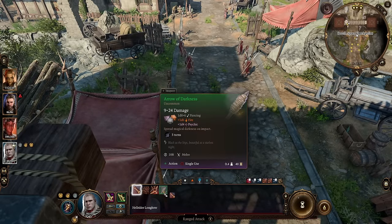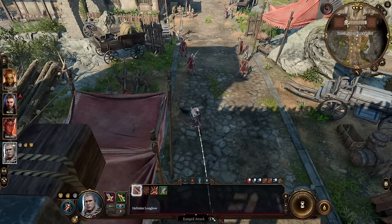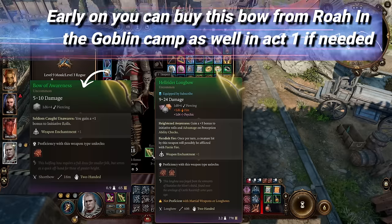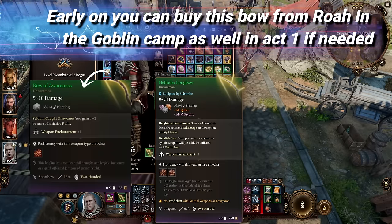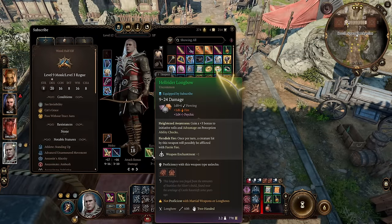You can shadow step to dark areas. This is a great way to get darkness on the ground without utilizing the spell itself and wasting ki. And if you do attack with this, you have a chance to proc Faerie Fire on the enemy, but the main reason we use it is for the extra initiative and advantage on perception ability checks.